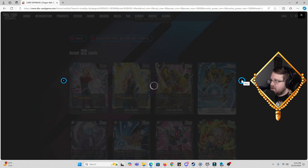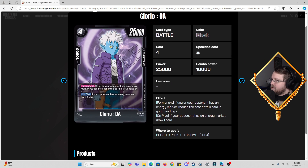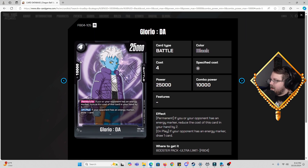Then we have Glorio, a Dima four-cost, 25k power, 10k combo. With a permanent skill: if you or your opponent have an energy marker, reduce the cost of this card in your hand by two. On play, if your opponent has an energy marker, draw a card. I think this is the best Dima rare we've seen. Playing this guy for two with that stat line is fantastic, and you draw a card to replace him in hand. No complaints — this is a great card.